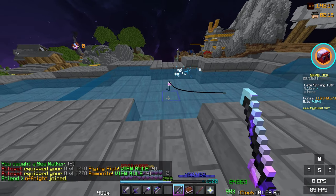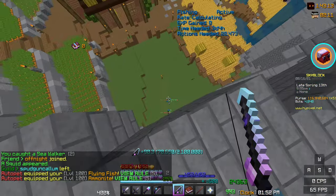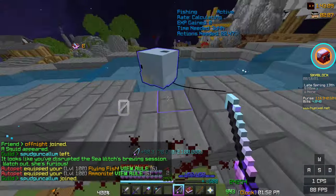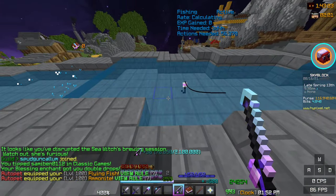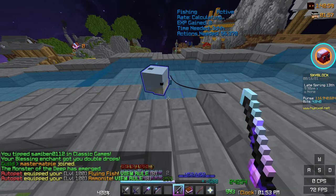So let's get on to the actual method. What you want to do is catch a bunch of sea creatures and pile them all up into here. Pile up as many sea creatures as you can, but make sure you don't exceed five minutes, as every sea creature will despawn after five minutes. So you want to set a timer for about four minutes and 30 seconds.